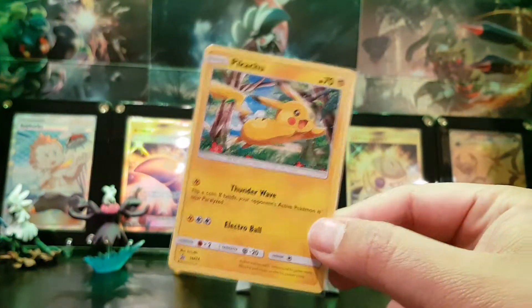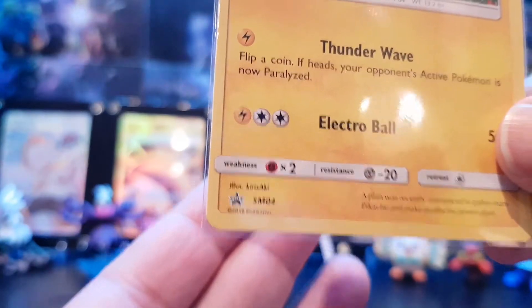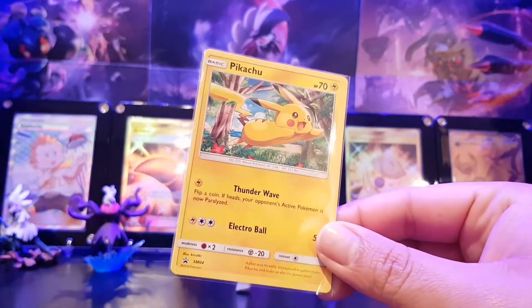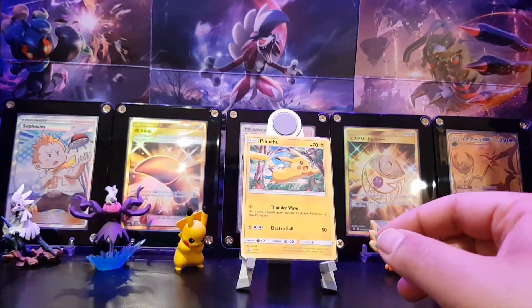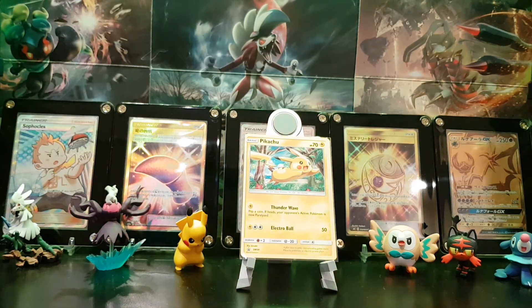First one is this — looks like a standard Pikachu card but it's actually SM04, which we need for our Black Star SM promo collection. That came through from an eBay purchase from a retailer in the US.